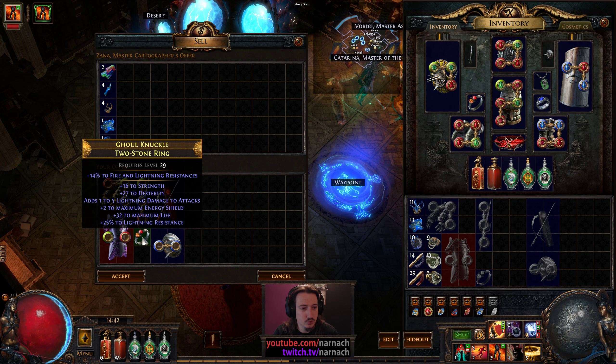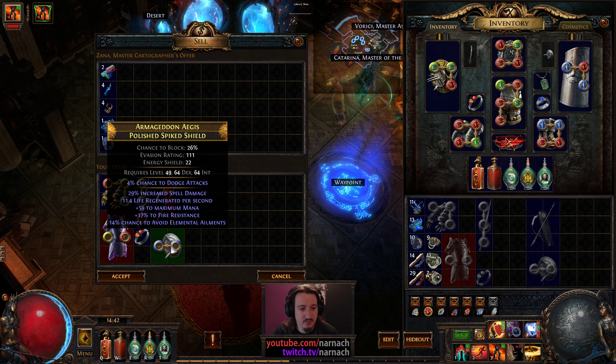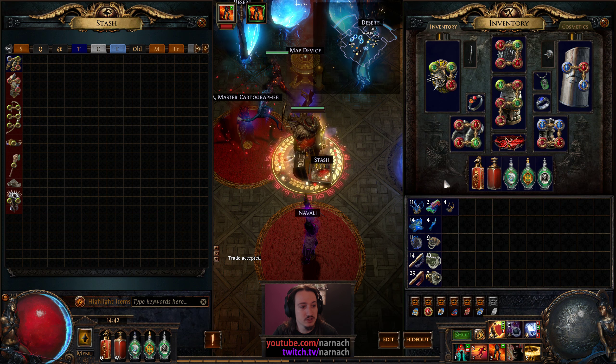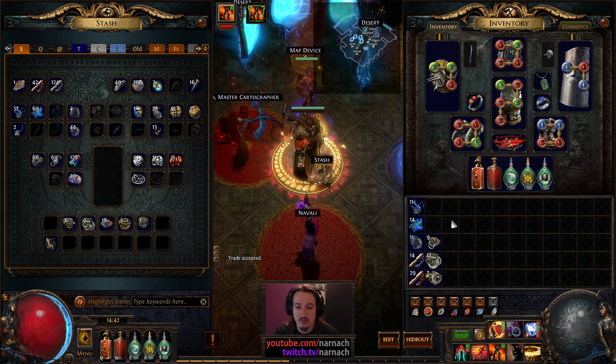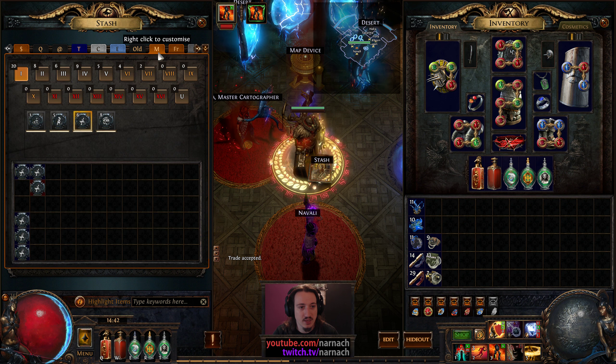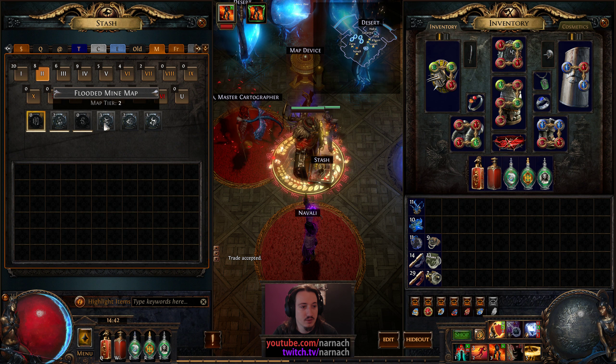What's useful here? Bit of resist — not too many. 50, 55. Bit of life, bit of strength, bit of dex. The other mods are wasted. So this one is just trash. Next map.